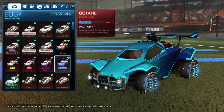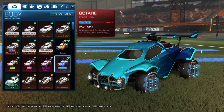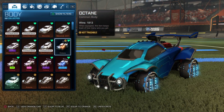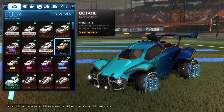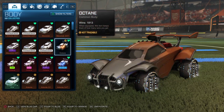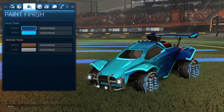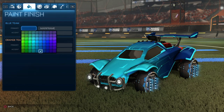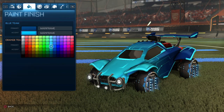Starting off, we have the blue side — a sky blue Octane. You guys do not have to use the painted versions, I just have them because I have them. For the orange side, we have the non-painted Octane. For the decal, it is Mainframe. For the colors, we have a dark blue as the primary, and then for the accent, it is a sky blue.